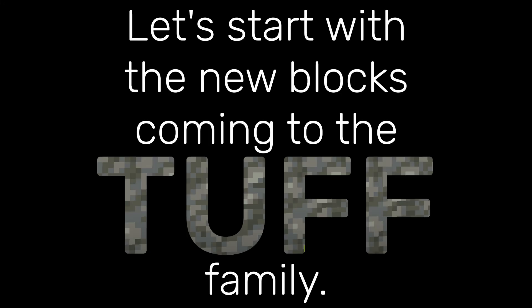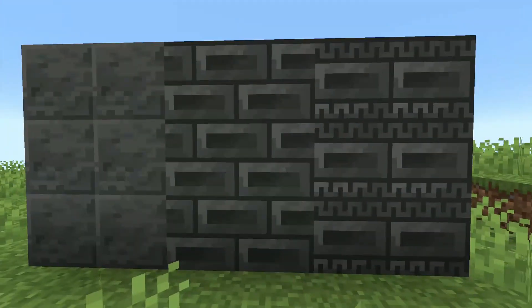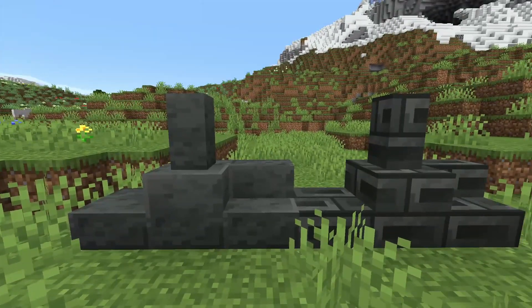Let's start with the new blocks coming to the tuff family, with what looks like chiseled tuff, polished tuff, and tuff bricks. The last two having stairs, slabs, and walls.